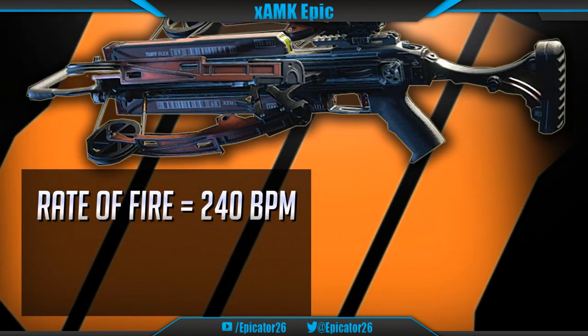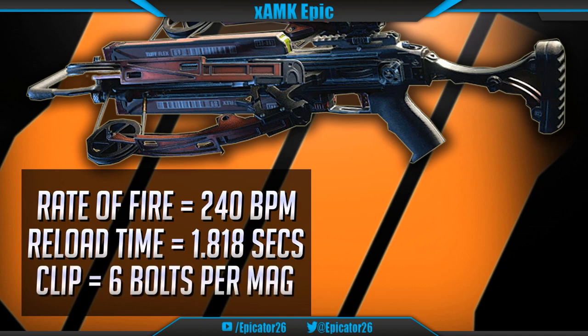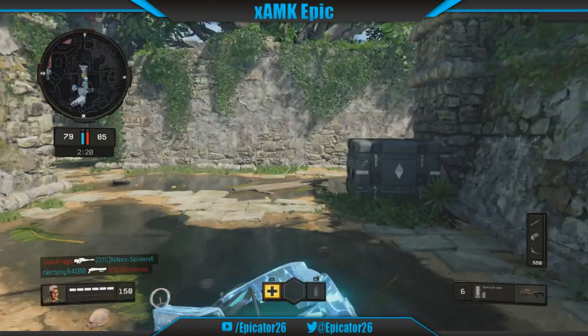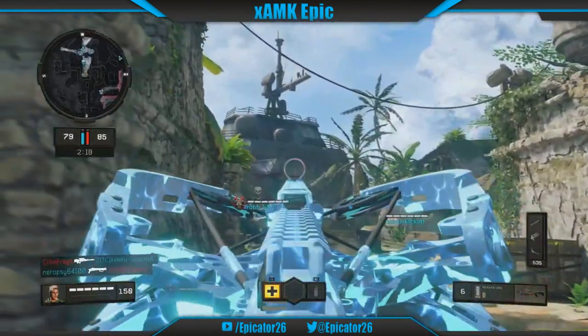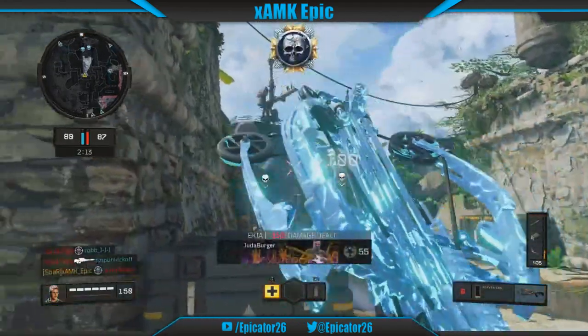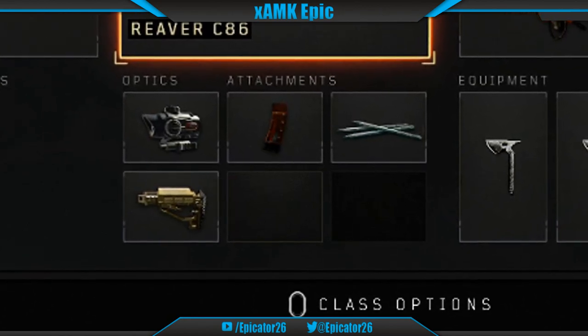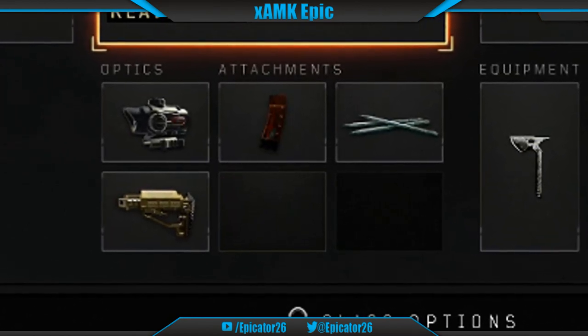The standard crossbow is quite decent on its own with a rate of fire at 240 bolts per minute. Reload time is very manageable at 1.818 seconds. The standard crossbow has only 6 bolts per mag and only 1 mag when your character spawns in, so use all 6 bolts carefully. The standard bolt has a very standard parabolic arc similar to the tomahawk, where you must be aiming above your targets at long range in order to connect with them.